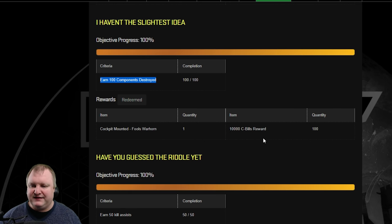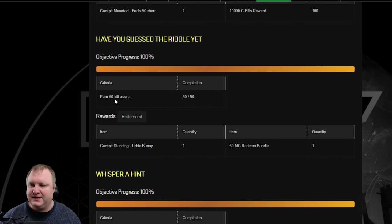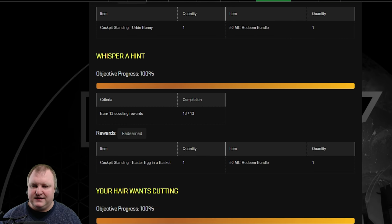Then we move on to Have You Guessed the Riddle Yet? — 50 kill assists. Very straightforward. You get an Erby Bunny for that, and 50 MC. The next up is Whisperer Hint: you need to get 13 Scouting rewards for that. You will get an Easter Egg in a Basket and another 50 MC. You can just earn this by playing the game, or drop a couple of UAVs and target a mech for the first time. That should be it.